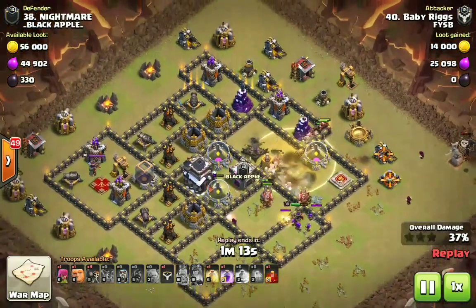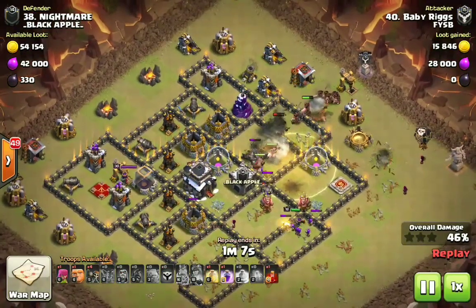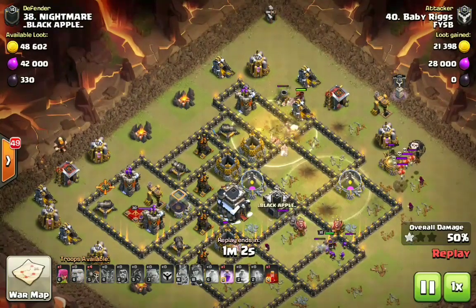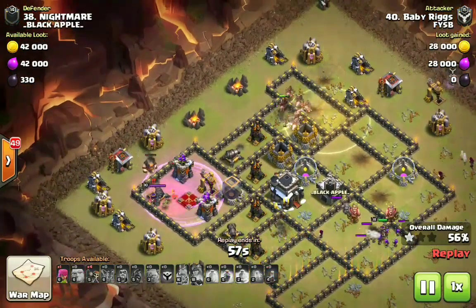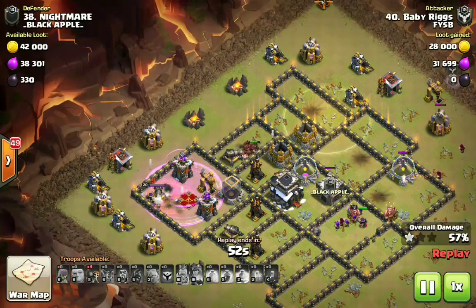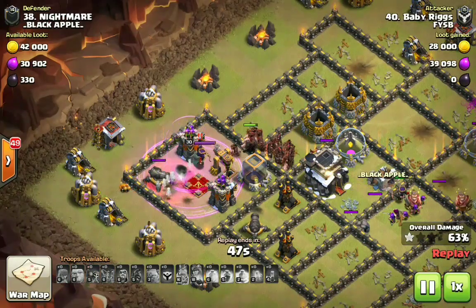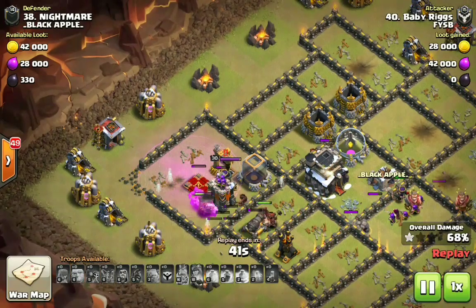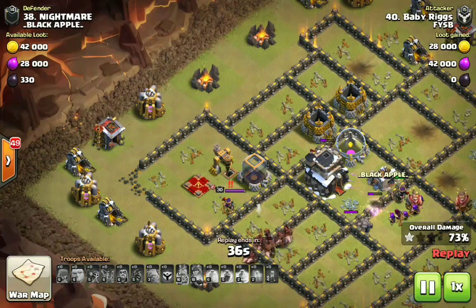First heal spell down, covering the defenses including the giant bomb and that elixir collector. The cc hogs went in and met up with the main group after taking out that mortar. Second heal spell down — I dropped a giant to distract the point defenses and the queen while the hogs made their way through the base. The skeleton spell did not take out the queen — I probably could have waited three or four seconds so the hogs would've taken out those defenses while the skellies handled the queen.